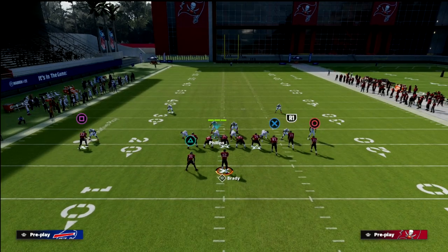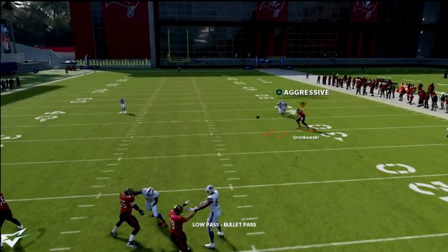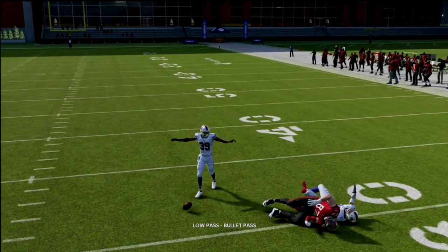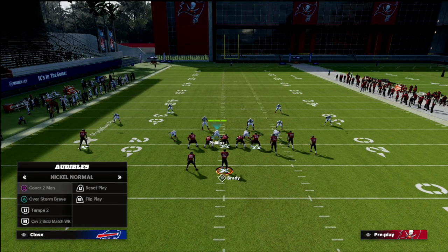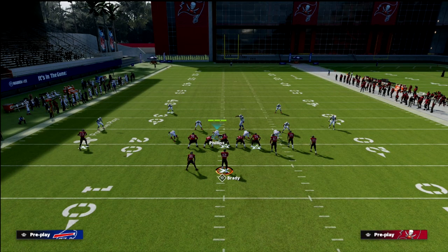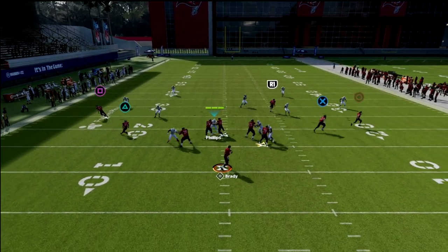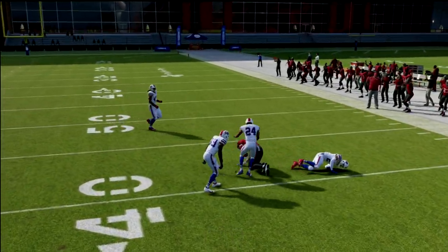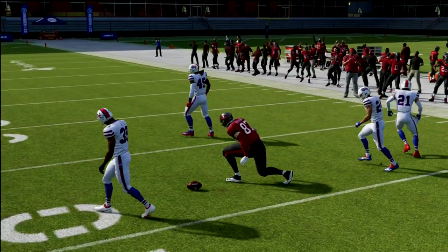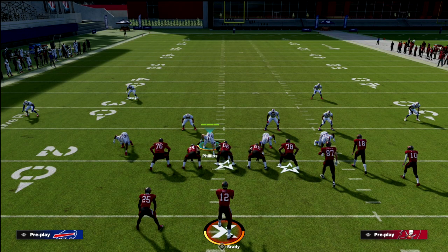The problem is that pretty much no matter what defense you run, this tight end wheel route with a low ball is wide open — really easy to just throw that. Match does decent but it really doesn't stop it. You can actually throw this against Cover 2 as well, hitting it right in that little seam in a really hard-to-guard area.